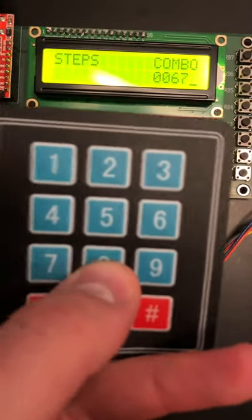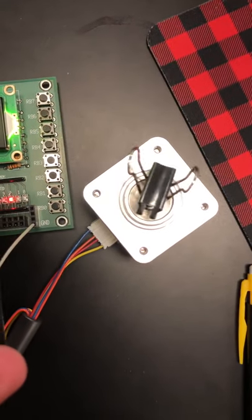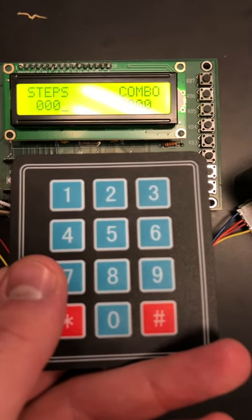Seven eight nine — let's type that in. As you can see, it starts rotating, stops, and rotates back. I showed you that if I type the wrong one in — six seven eight zero — it doesn't turn.